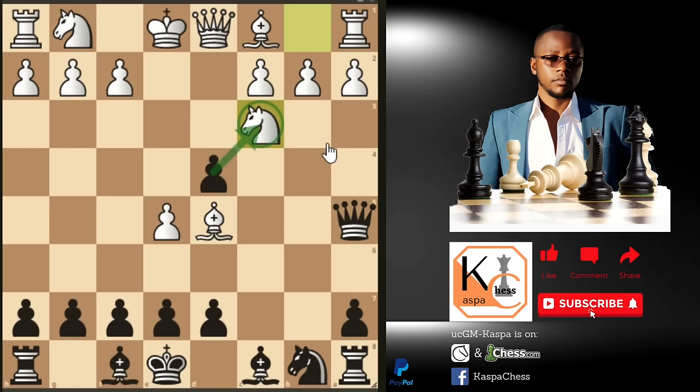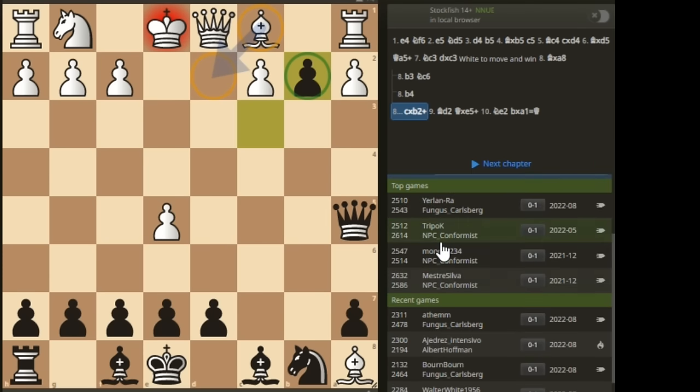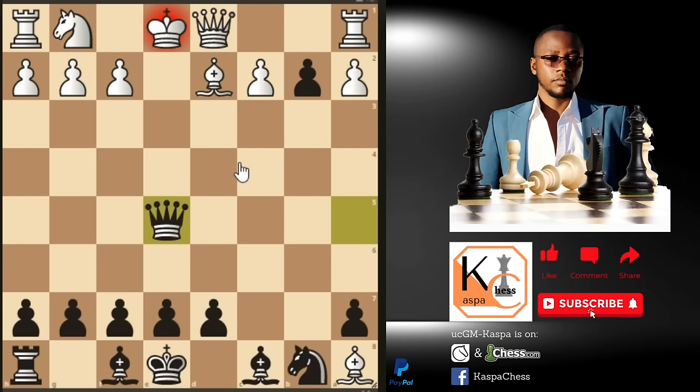You just take the knight on c3, and by saving the bishop white was planning to take on a8 — after which you just take on b2, which is also a discovery on the king. Go into the Lichess database and you will see black has never lost in this position. Players rated 2500, 2600, 2700, 2400 have all fallen victim to this trap. So bishop d2 is forced, after which just play queen takes e5 with check, and after knight e2 blocking, you take the rook on a1 and promote to a queen.